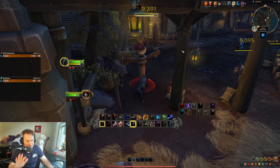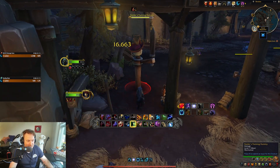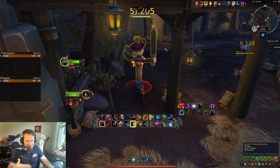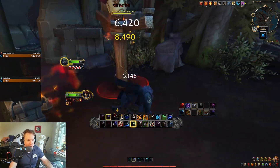I think it just really helps you in your single target resource generation. Here comes Feral Frenzy again — pressing it now. And I get that Spender right away. It's going to help with resource generation. In AoE it's just going to provide a crazy amount of damage, so I think it's really good.